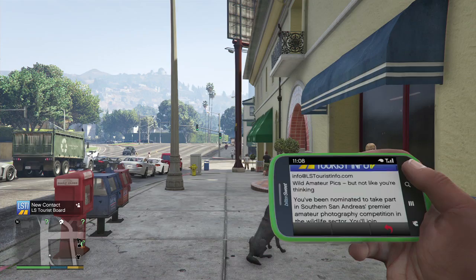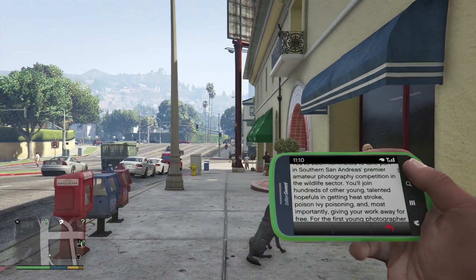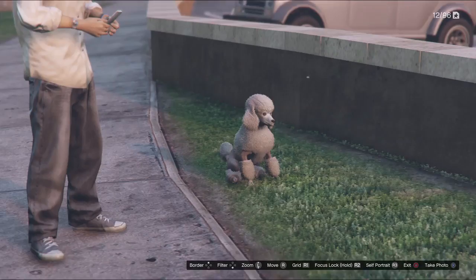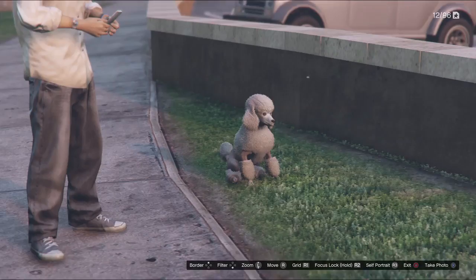You'll need to snap pictures of 20 animals around San Andreas and send them in. The animals you need are: a boar, border collie, cat, chicken hawk, cormorant, cow, coyote, crow, deer, hen, husky, mountain lion, pig, poodle, pug, rabbit, retriever, rottweiler, seagull, and West Highland Terrier.